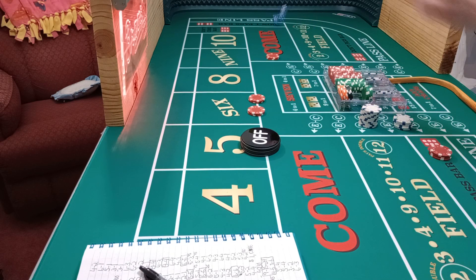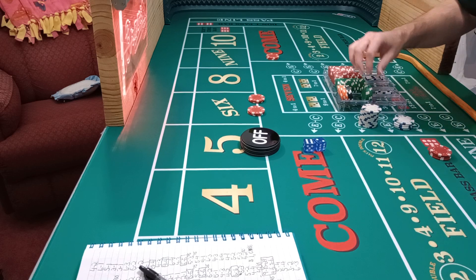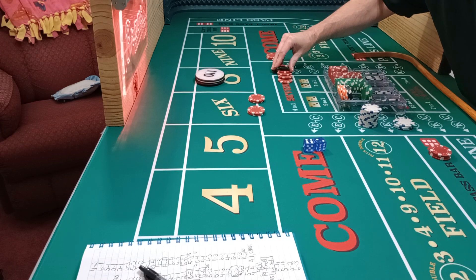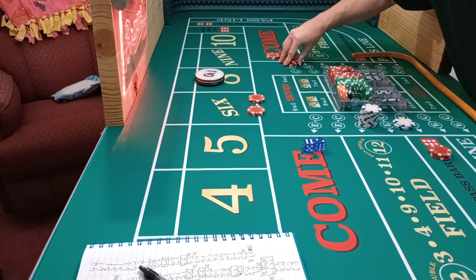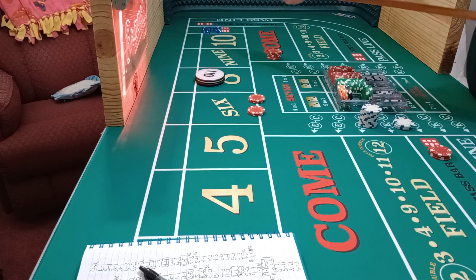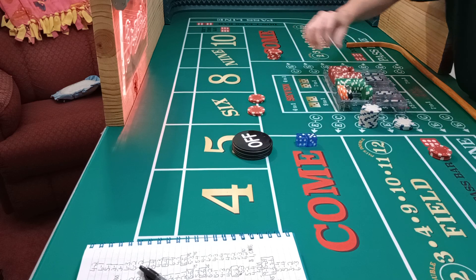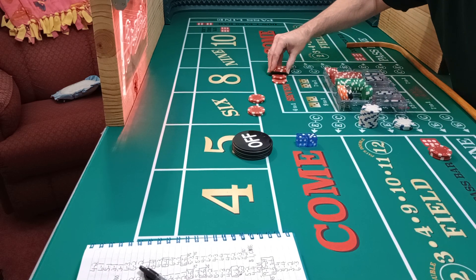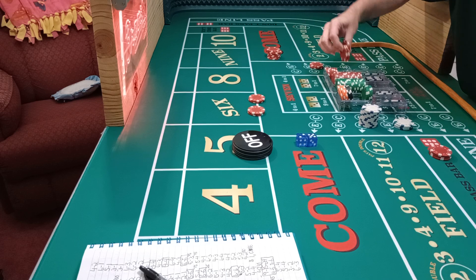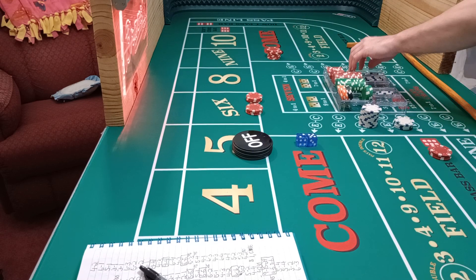I'm going to go to the $10 level on the sixes. Here we go, now we're all straight, ready to roll. And there's an eight. Mark the point. That's a $20 loss and I'm going to stay at $10, one more roll. And big red again. I should just be hopping the big reds because I'm throwing big red like crazy. That's a $20 loss but a $15 win on the don't pass. So I'll take that. And I'm going to go to the $15 level on there.